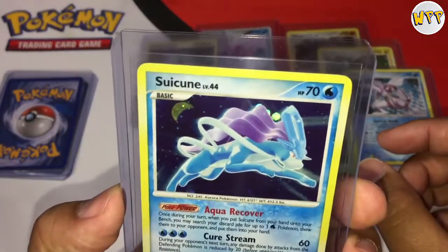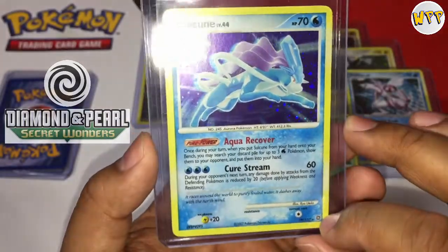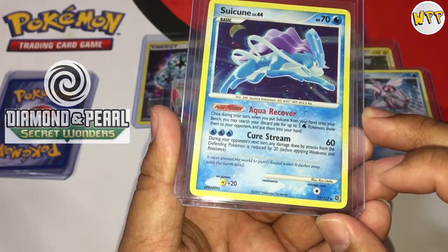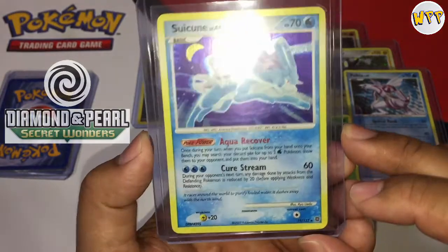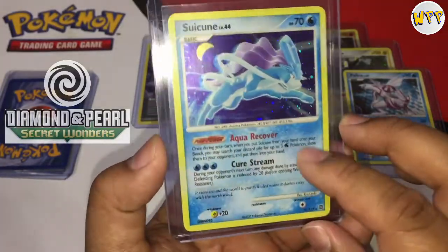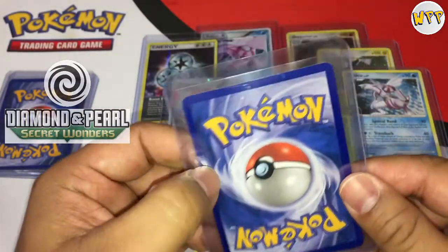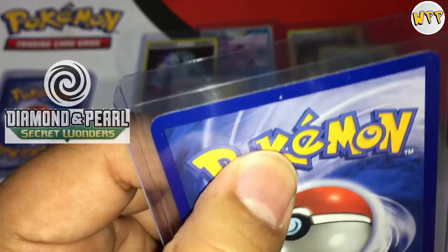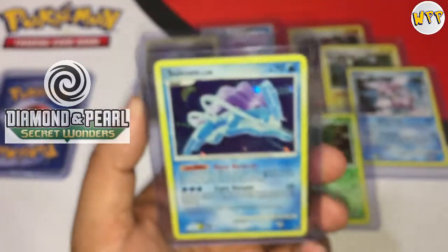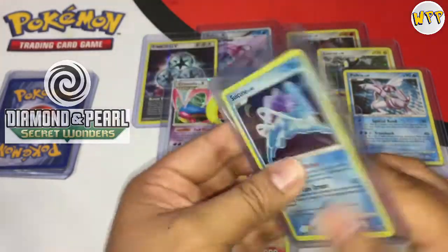Next card is Suicune. I think that's a Secret Wonders subset — I can't remember exactly. Secret rare holo. There's a little holo bleed going into the rest of the card, all the holographic is in the artwork. Centering looks good. There's something there but it looks like dust. Great card, another good card to have in your collection.